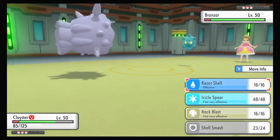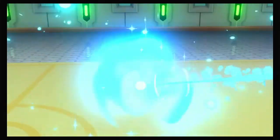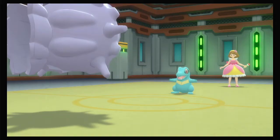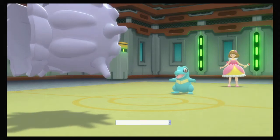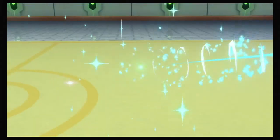Already moving much faster. Made the big mistake of thinking Cloyster got Waterfall - I was looking at what move could boost the 95 base power, went to check and Cloyster doesn't get Waterfall. I like Totodile and Feraligatr. That whole evolutionary line is just so nice.